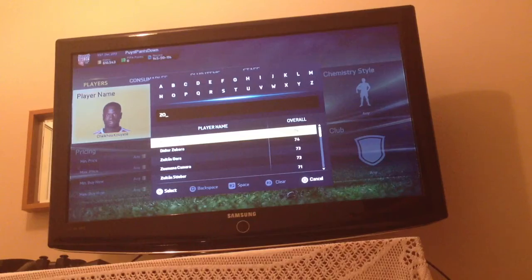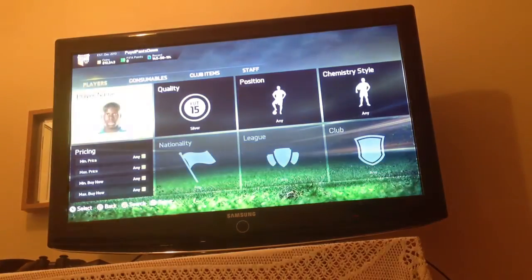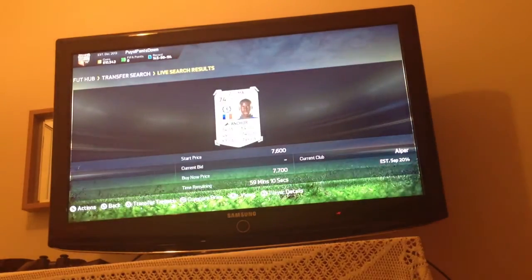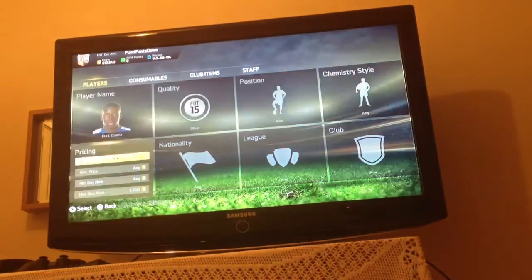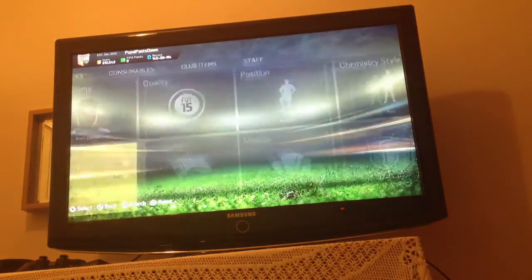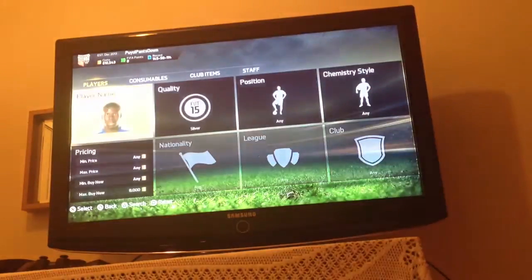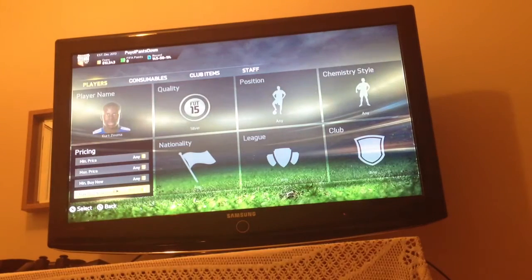4th but not the worst — Kurt Zuma. As you could see, he doesn't go for major amounts, just the same as others, but you could pick him up. 7,700 is listed, 8,000 is maximum. This time it's the reverse — at night you can maybe pick him up for 3,000 to 4,000 coins.